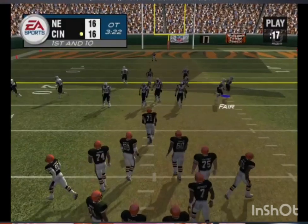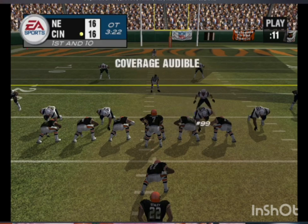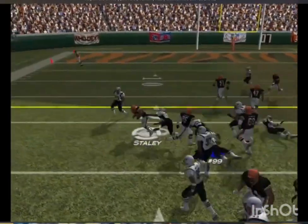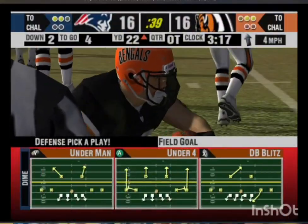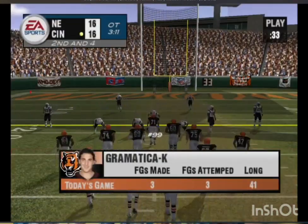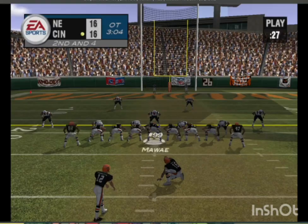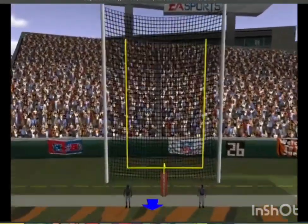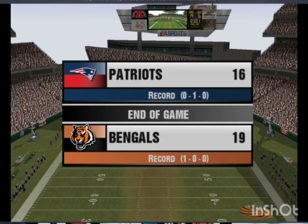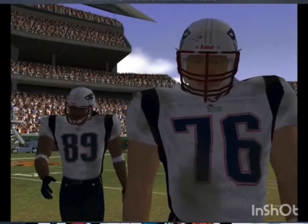The quarterback lines up with two backs behind him. Bailey slips the tackle — quite the hurdle — gain of five, maybe six yards. Biggest play of the game to win it — and it's on its way. That timely kick is his third field goal of the game. The game reaches its conclusion with the final score: Cincinnati 19, New England 16. This is Al Michaels with John Madden saying goodbye for EA Sports.